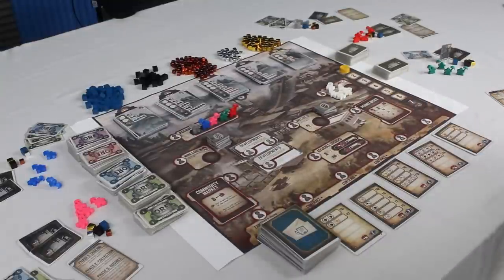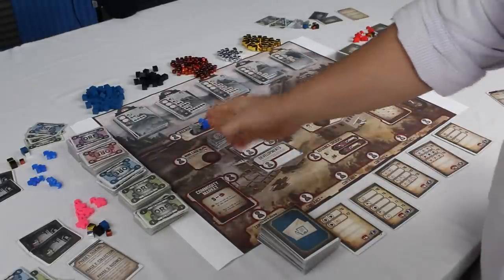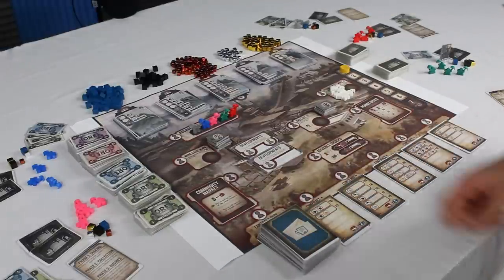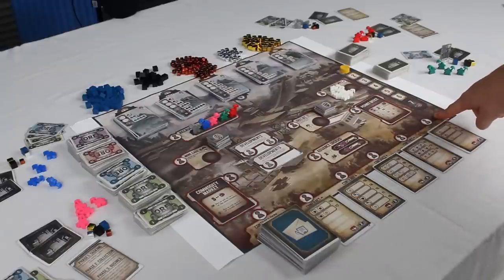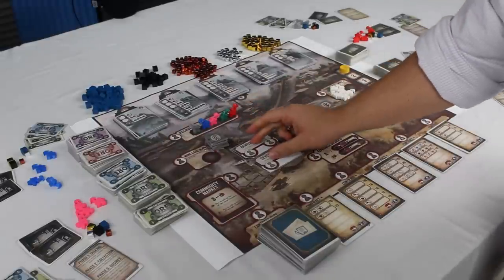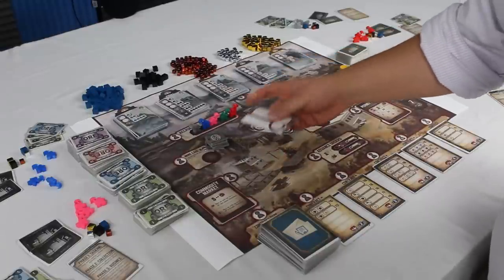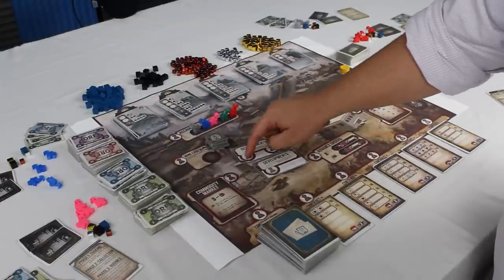Once each player has selected their color and collected their meeples, they'll place one meeple in the recruit slot for each color. Put your mine cage tokens and drill bit tokens out on the board and put your white workers into the private mine area. Shuffle your contract deck and deal out the appropriate number of contracts: three in a two-player game, four in a three or four player game, and five in a five-player game. Place your money within reach of all players and shuffle your building deck. For overtime slots — called developments in the prototype — use none in a two-player game, one slot in a three or four player game, and the two-slot version in a five-player game.